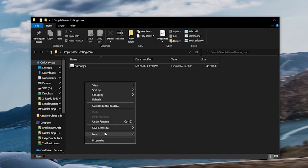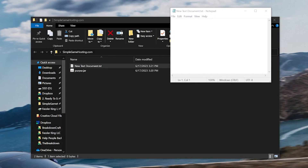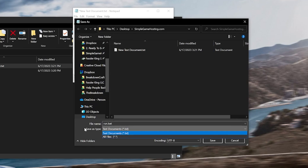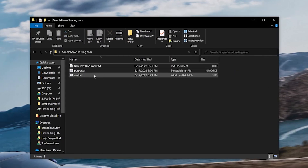Right-click in the server directory and create a new text document. In the description of this video you will find two codes — one for 2GB of RAM and one for 4GB of RAM. Since 4GB is recommended for a Purpur server, paste that code in. You'll see it references 'purpur.jar' — that's why renaming the file is so important; if those names don't match, it won't work. Then click File > Save As, name the file 'run.bat', set the save type to All Files, and click Save. Now you have a run.bat file to start your server.